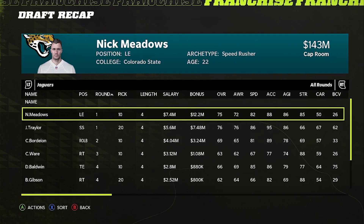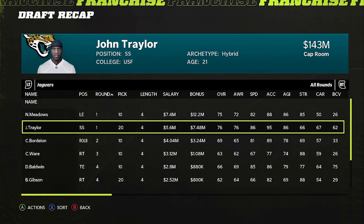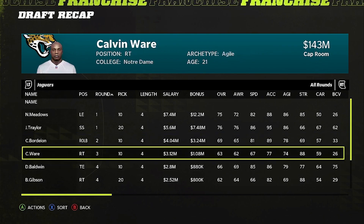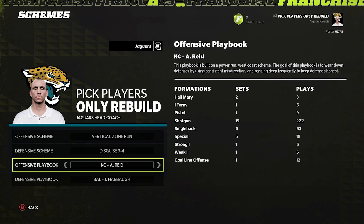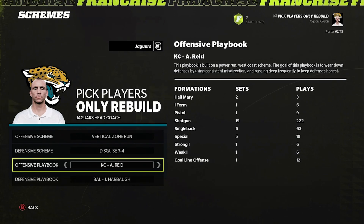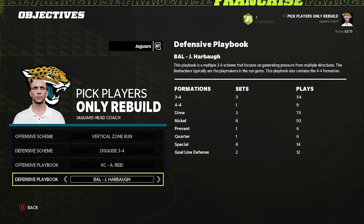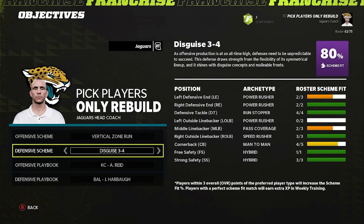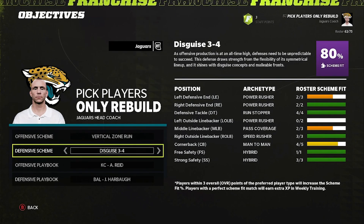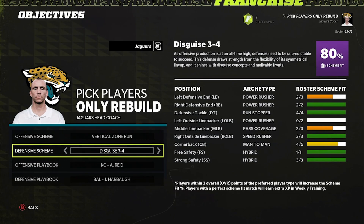75 overall for Meadows — very low to what I expected. 76 for Traylor. 69 for Fordelian — and I know I'm saying that wrong. Not a great draft. For our playbooks we're going Kansas City on offense, Baltimore on defense. If you know a better alignment of offensive playbook, defensive playbook, and the schemes, please let me know in the comments below. Let's find the best one and just exploit it because this game's awful and we all know it's awful.